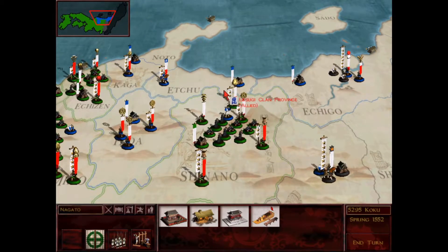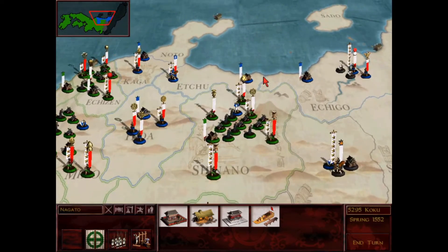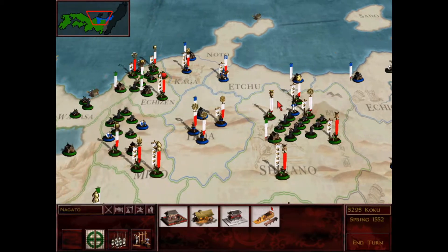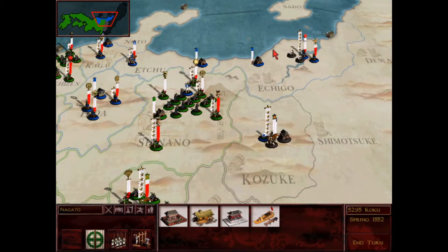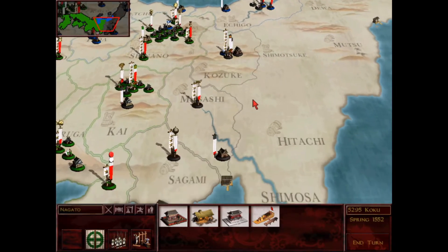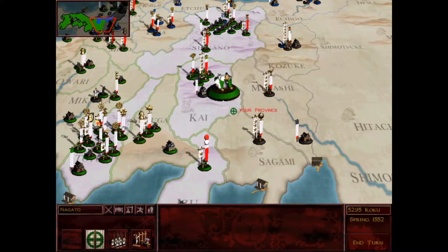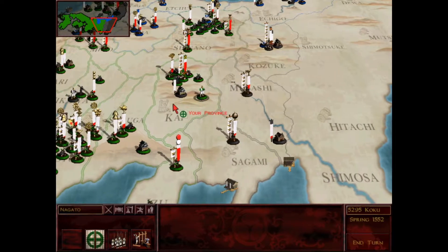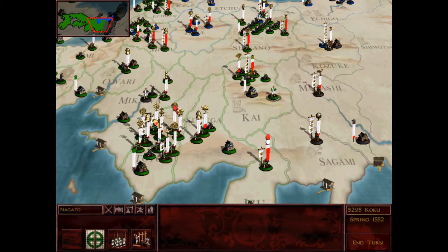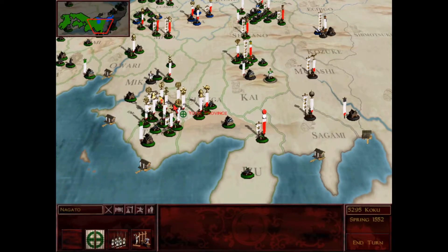Maybe Clan Yasugi is thinking, what the heck Shimazu, just take him out, finish them already. And I will, I'll get around to it, but they have more forces fronting up against me than they maybe do over here. I'm going to send my emissary out to go take a peek at Yusugi and see what I can see. I'm curious, I want to see what's going on over there. I'm just going to get my armies in order and I'll be with you when I'm ready to click enter.